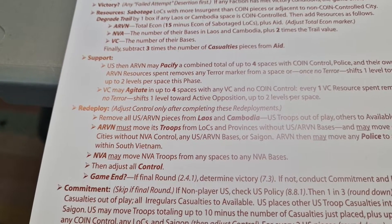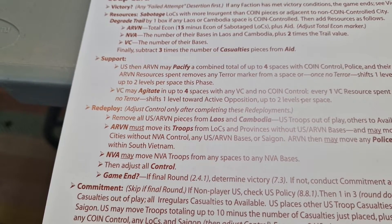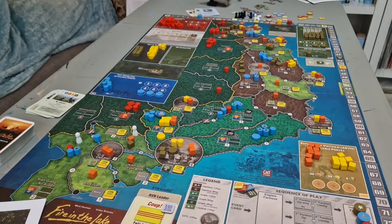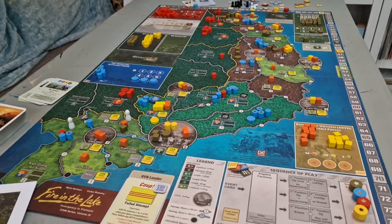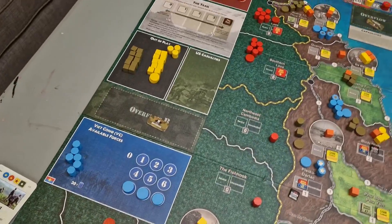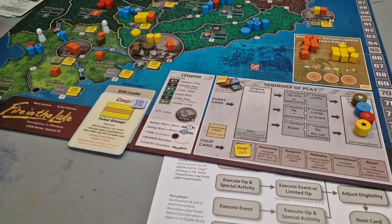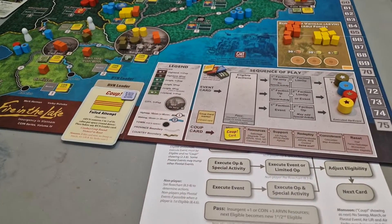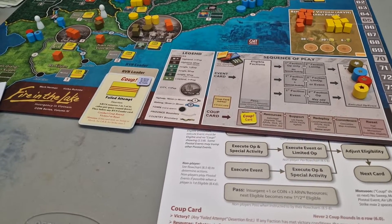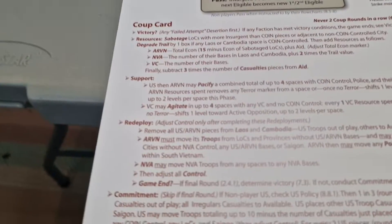Now the NVA player may move NVA troops from any spaces to any NVA bases. The NVA player actually has no troops on the board yet, so we don't have to worry about that one. But if they did, they can move them to locations where their NVA bases are. That is a benefit to having an NVA base in the South — if you can get that foothold, you can rearrange your troops at the coup phase. Something to keep in mind when playing as the NVA player.